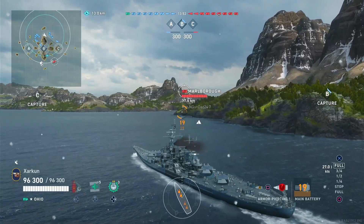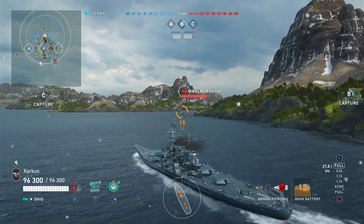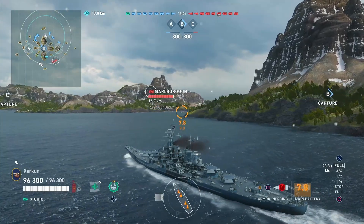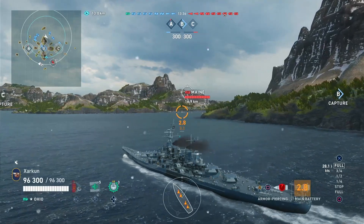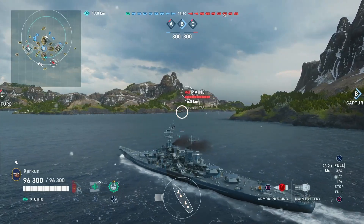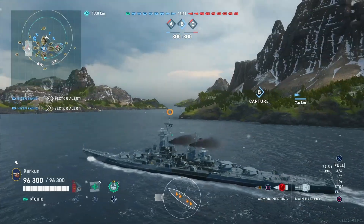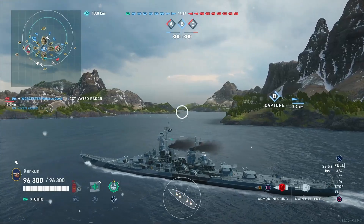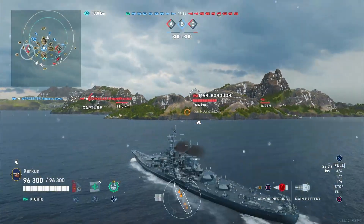USS Ohio has a lot of HP — I think more than any other legendary tier battleship. 96,300 base. You can increase that if you want to put old Billy Sims at the helm, but we'll talk about commander builds in a little bit. Something else good about the Ohio: it's got 42% torpedo damage reduction, which is quite robust. Maybe not as good as the Yamato's ridiculous 55%, but it'll certainly mitigate the damage of torpedoes that hit this vessel, and that is nice.